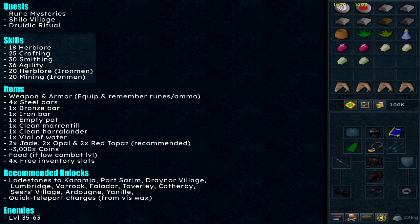The skill requirements are 18 Herblore, 25 Crafting, 30 Smithing, 36 Agility. For Iron Man, you need 20 Herblore and 20 Mining.